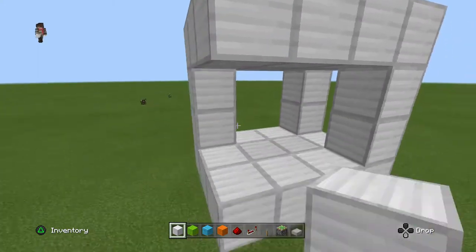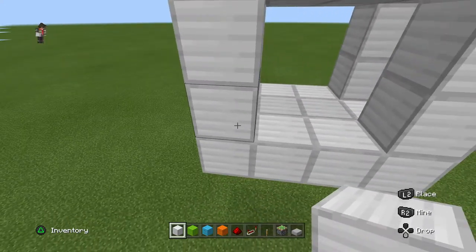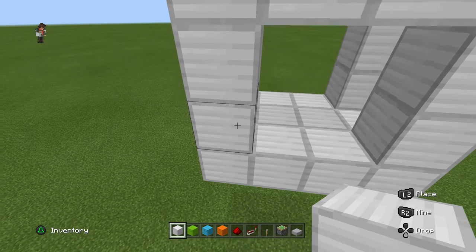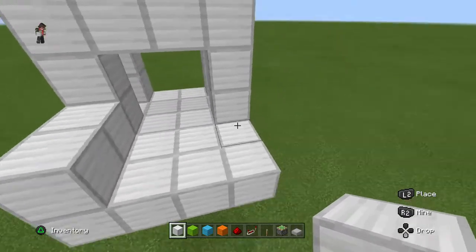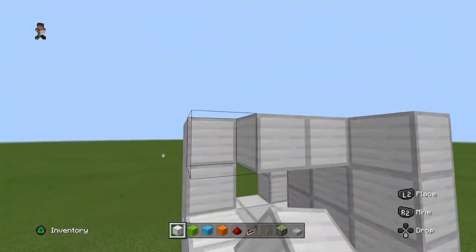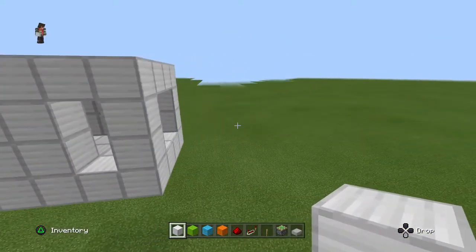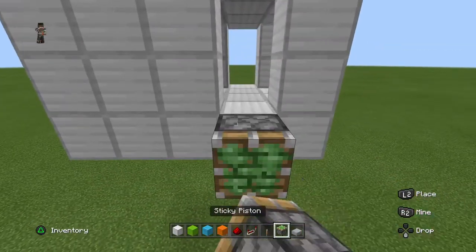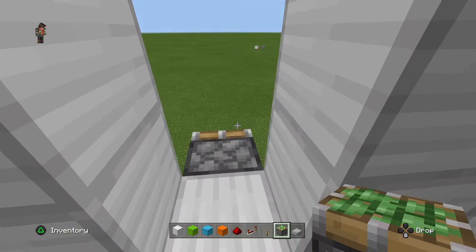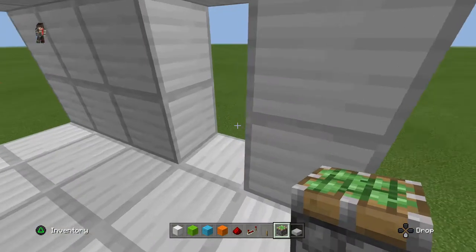All you're gonna need is all the stuff in my inventory. If you're in survival, all you'll need is this stuff to build it. I'm just building this out like this, and after this you want to grab some sticky pistons and place them facing inwards like that.